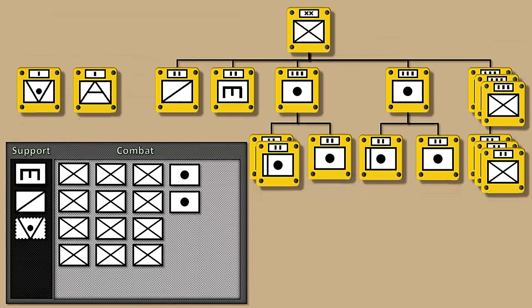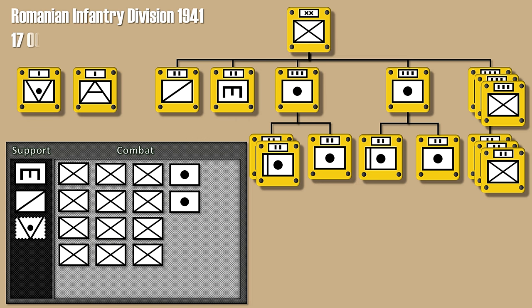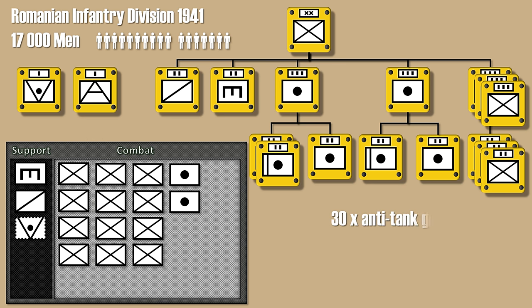The last division layout for this video is the setup of the Romanian Infantry Division of 1941. The historical division had 30 anti-tank guns; hence either a regular anti-tank battalion or a support anti-tank unit are possible. The artillery battalions should be reduced to one support artillery battalion, since their firepower is just a bit more than that of the Polish or Italian division.